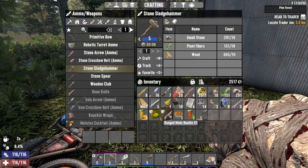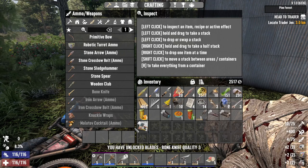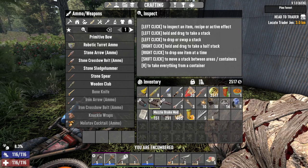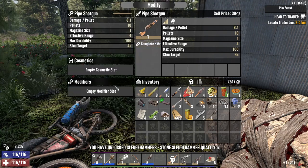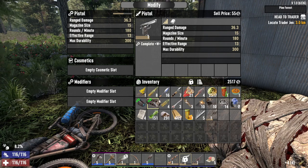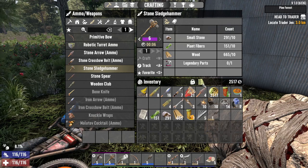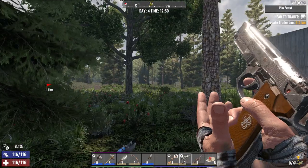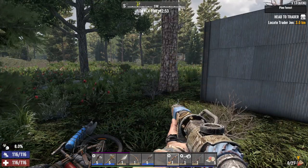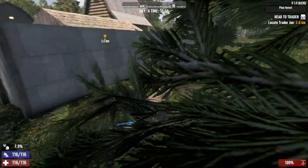We got a ranged ammo bundle — let's go ahead and open that. We also got a crafting book bundle. So we got a magazine extender, muzzle brake, and shotgun choke. Let's go ahead and pick those up — we'll put both of these on and reload. All right, and now it's back to Jen.